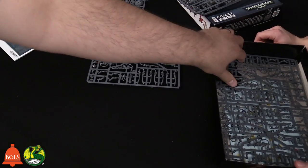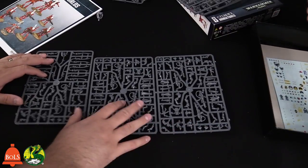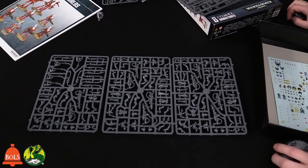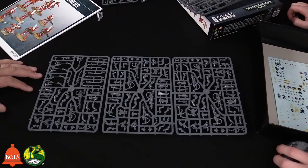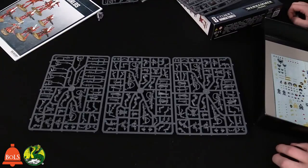We get three sprues of Wraith Guard. I recently just built these — they're probably the newest kit out of all of them. I will say they are very spindly. If you're building the sword versions, plastic glue is your friend. You've got to let it set. If you don't let it set it's not going to be good, but once it does set it's going to be the strongest hold you're going to get because it melts the plastic.